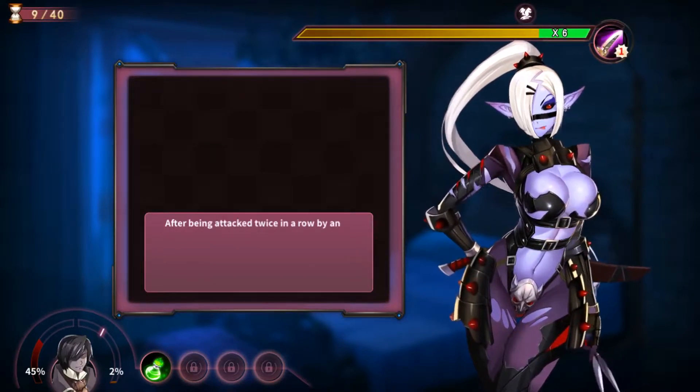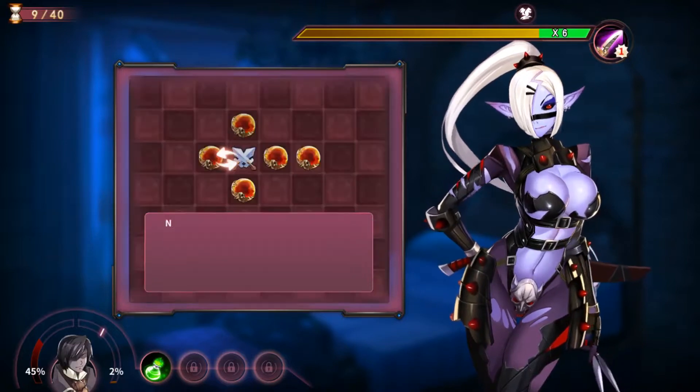Oh no. I see the rips. After being attacked twice in a row by an ultra skill, the girl's clothes will be torn. She will certainly be angry in this situation, so even though her defense is reduced, her attack is increased. There will also be other ways to tear the girl's clothes, which you'll find out. So along with the L-shaped elimination, the T-shaped elimination can generate three times the effect. Okay, so this is the T. That makes sense.